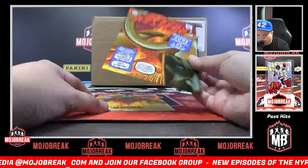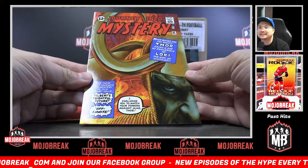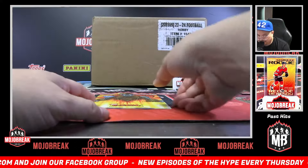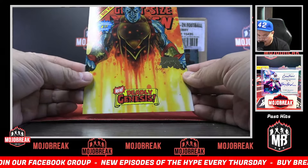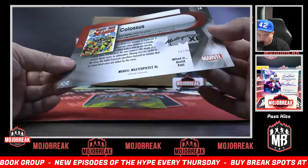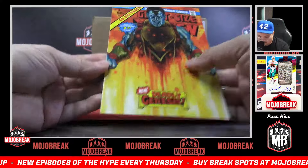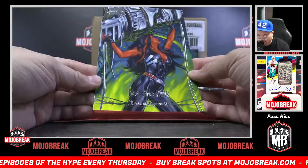Journey into Mystery with Loki on the cover for pack ten — W Cards, good luck. Your last foil parallel is a Colossus — sick cover, Giant Size X-Men Colossus, love that artwork. 657 out of 999 on the Colossus. And your last base card, Red She-Hulk — last base card of the break.